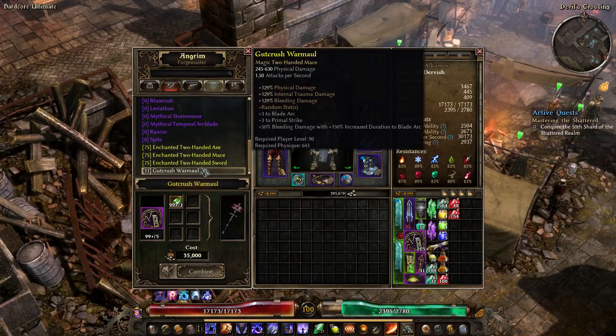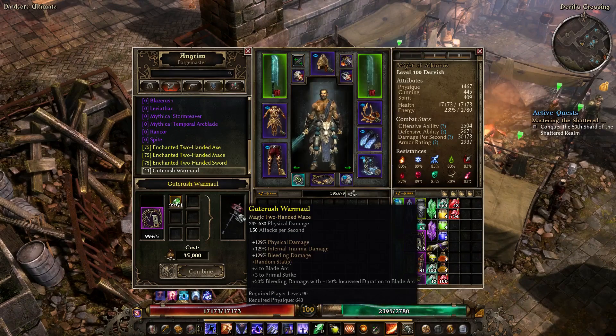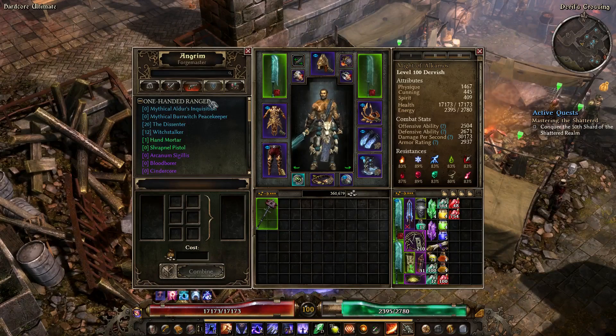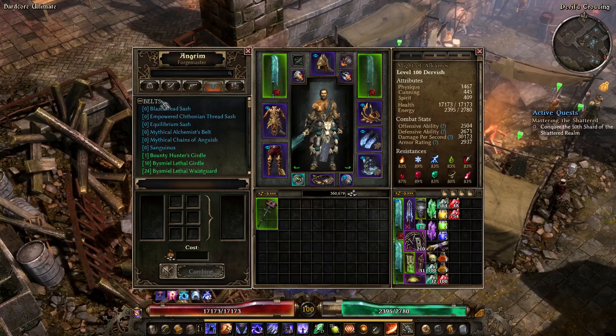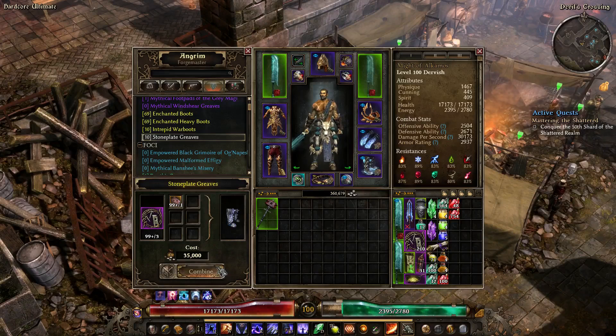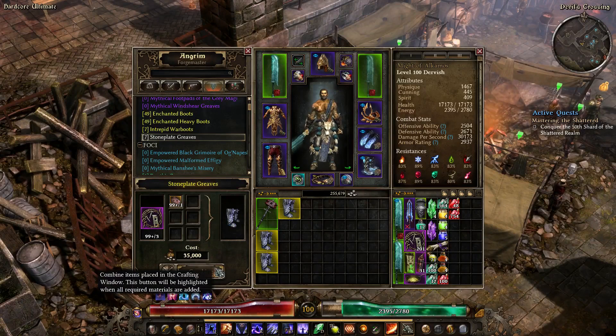When crafting a yellow item here, it will roll up to two affixes. If you get rare affixes, this will make that yellow item a green item. In the ranged weapon tab you'll find one-handed and two-handed ranged weapons. In the armor tab you'll find belts, chests, and boots (listed as feet). Here you'll also find the often-mentioned stone plate greens — a yellow item that can roll rare affixes, so you can get green items here too.